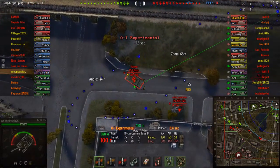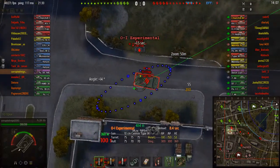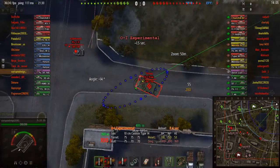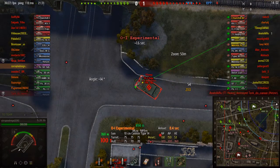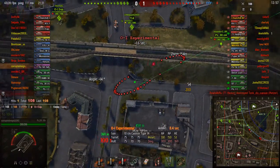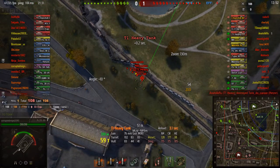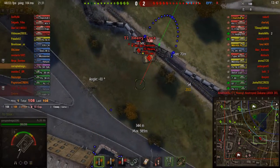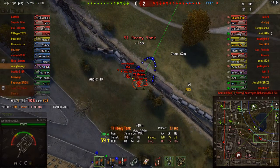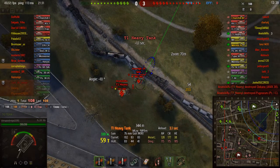It'll take 1.5 seconds for my shell to travel. So I shot — I clicked the shot, the reticle went red — and I did that before he got to that spot, because I predicted him to go there in 1.5 seconds. That's why I released it and then I hit him. When you start playing, you also have to check to see that green line. If that green line is there and then the red line goes over where the tank is, then you're going to be able to hit the tank.